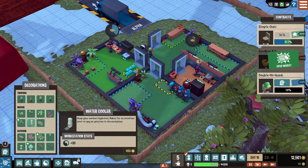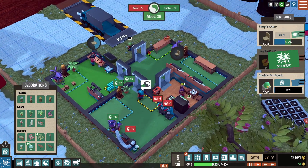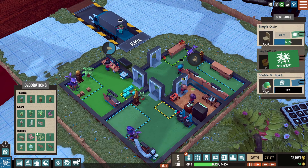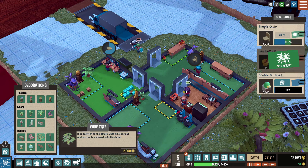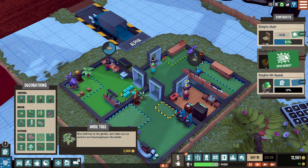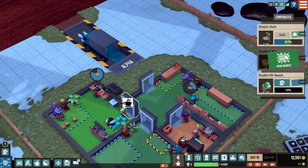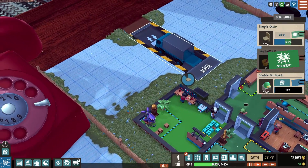We need to make sure we have enough machines for stuff like that later — not yet though, take it slow. We've got some more decorations like a water cooler, but the outside stuff does nothing for you. Only buy decorations if you have a ridiculous amount of money late game and you're just trying to pretty the place up. It doesn't make me happy, so it's going to stay ugly.